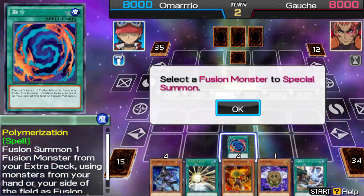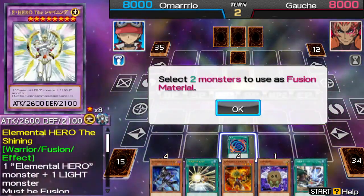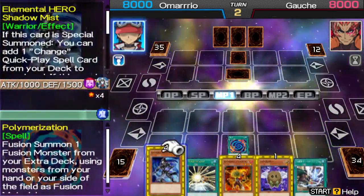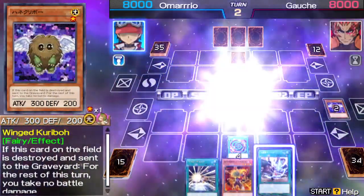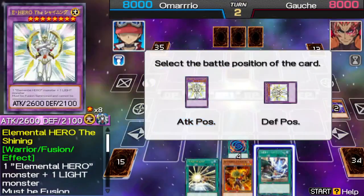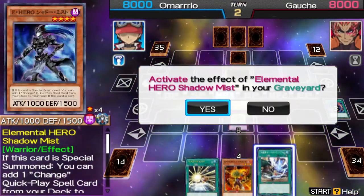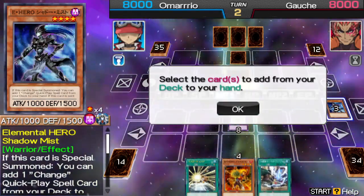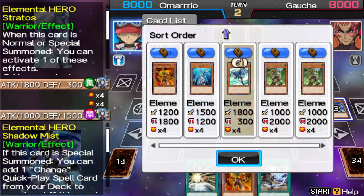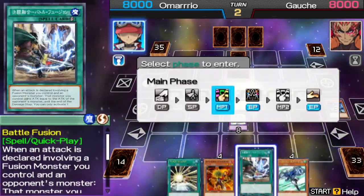I activate Polymerization and summon Elemental Hero The Shining. Next, I'll activate Shadow Mist from my graveyard, and it'll let me add Elemental Hero Stroud to my hand.